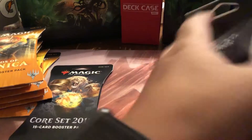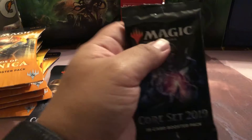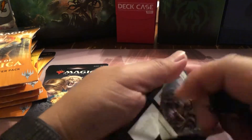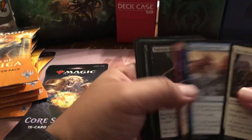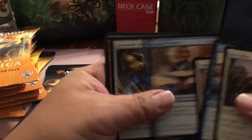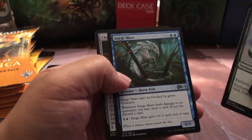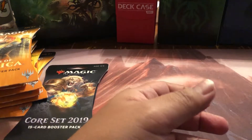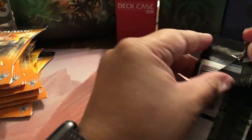All right, first pack Core 19 — there's still some cards we could actually use from here. We've got Tectonic Rift, Blanchwood Armor, Surge Mare, a Chaos Wand. Pack one is a bust — Surge Mare's not a bad card, but there's nothing else in that pack we really want. Let's just say that was the free one from the buy one get one.